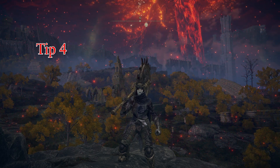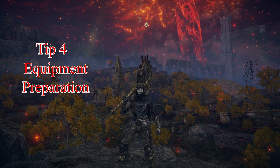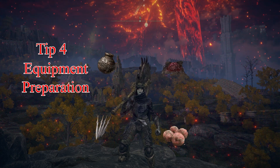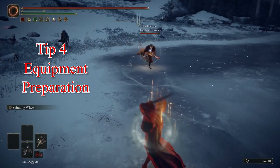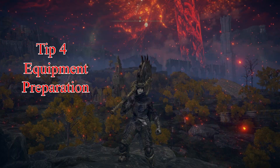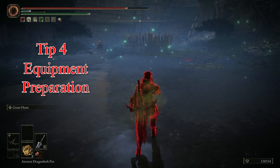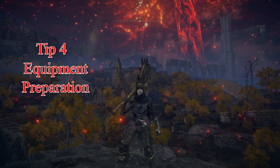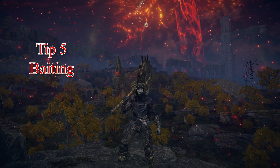Tip number four is equipment preparation. This one is overlooked a lot, but it is extremely useful. Pots, meat dumplings, throwing knives, Neutralizing Boluses — all of these come in handy at some point. You need to break someone's bubble? Use a throwing knife. You need some extra healing? A meat dumpling. You need to heal yourself from poisoning yourself with the meat dumpling? Have a Neutralizing Bolus. All of these things can really give you an edge in invasions, especially since the odds are already stacked against you.